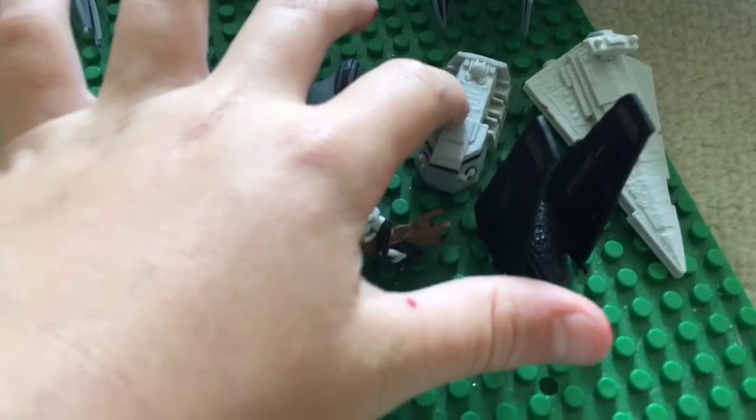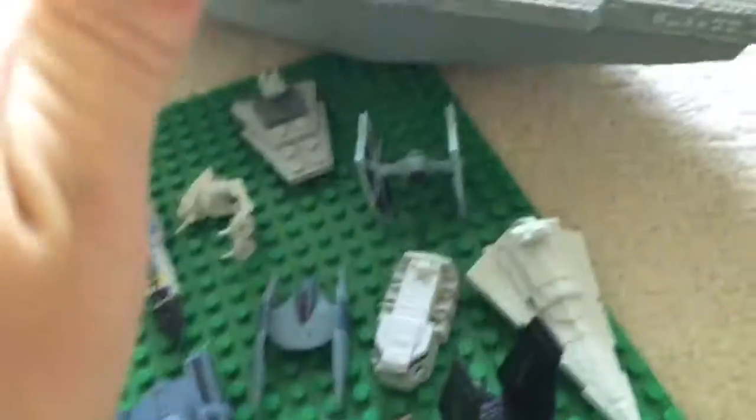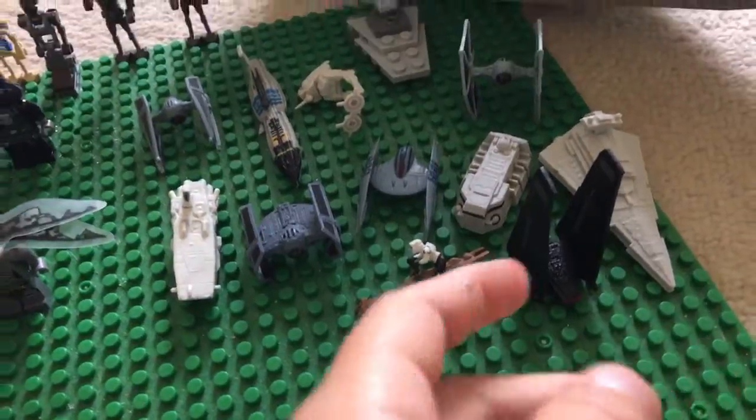TIE Advanced Fighter. There are little Walker Droid things. I've got my prisoner carrier there, my small version of the Star Destroyer, Poe's X-wing, and a Scout Speeder Bike plus Scout.